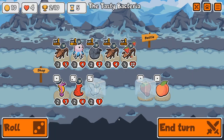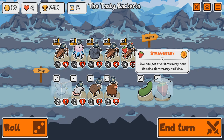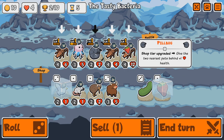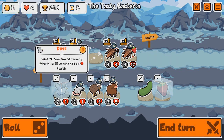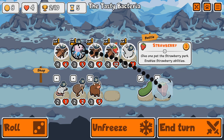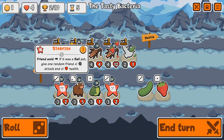Two wins, Tier 3. They're all buffed again. Do I want to keep this Pill Bug? I don't think so at this point. Let's get a Dove and give a Strawberry to you. When the Dove faints, that's going to be some quite big upgrades for those two guys, which are probably the ones I'm going to be keeping.